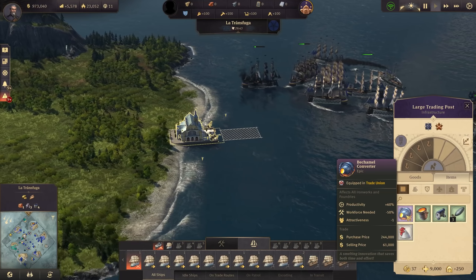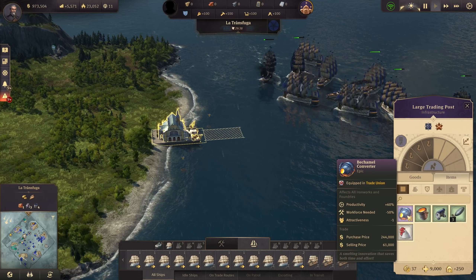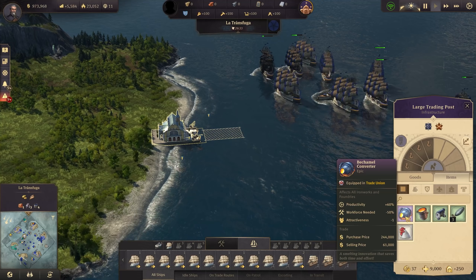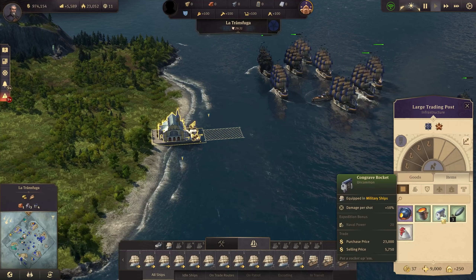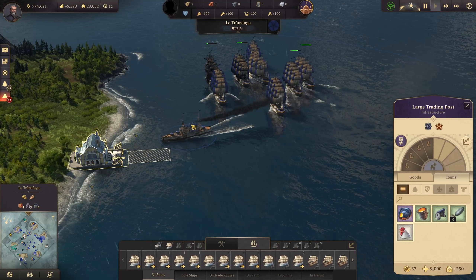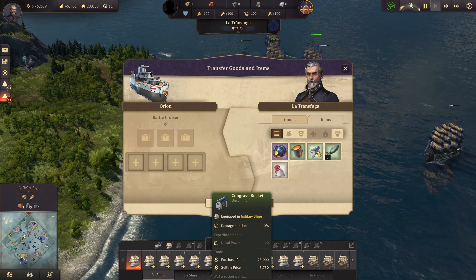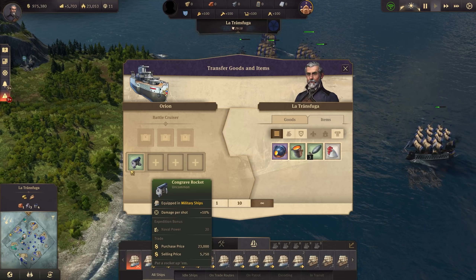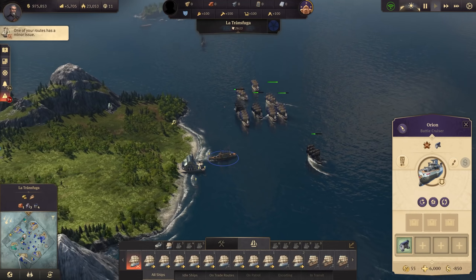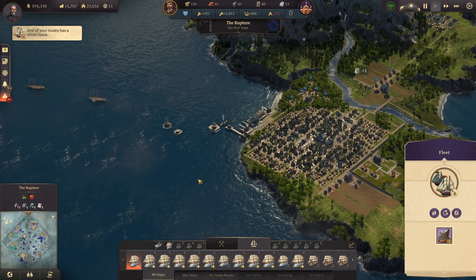Let's check the items from the battle. This is not bad - all iron works and foundries get productivity plus 60 percent and workforce need minus 50. This is really good for my steel industry in Katan. And this one does more damage for the ships it's equipped on. We also got a lot of fur coats - let's use this on the battlecruiser for 10 percent more damage passively. Now let's get the ships back home to the repair crane.